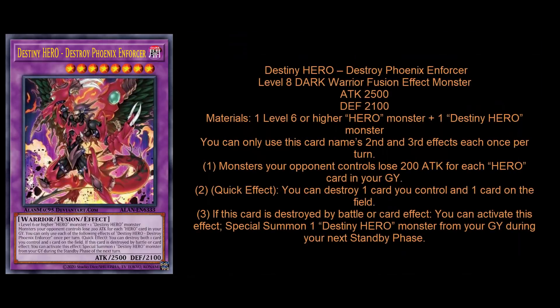We got a new version of Phoenix Enforcer, which is pretty cool. Phoenix Enforcer was the cover card of Enemy of Justice — I might be wrong on that. Destiny Hero Destroy Phoenix Enforcer: Level 8, Dark Warrior monster, 2500 attack, 2100 defense — probably the same stats as the old Phoenix Enforcer. Your fusion materials are a Level 6 or higher HERO monster plus a Destiny Hero monster, so everyone's just going to use Malicious.